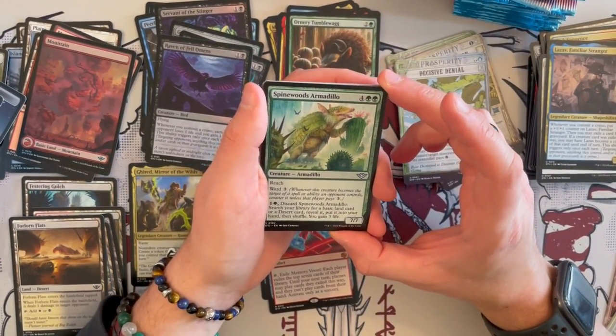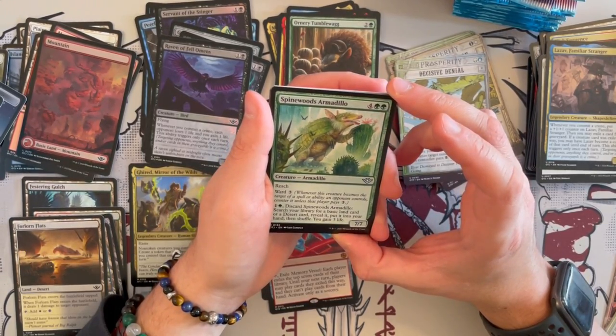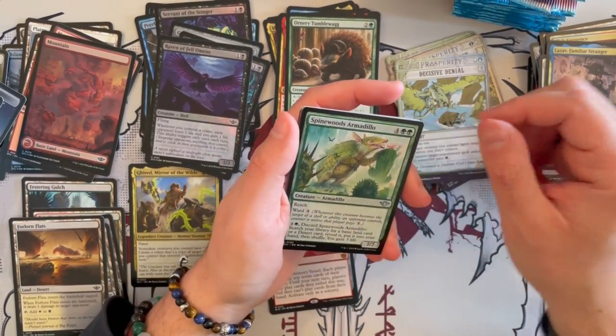Spinewood Armadillo is a 7/7 Armadillo that costs 6 with Reach and Ward 3. For 2, discard it and search your library for a basic land card or a desert card, reveal it, put it in your hand, and gain 3 life. Very, very good cycling ability — I really like this one.